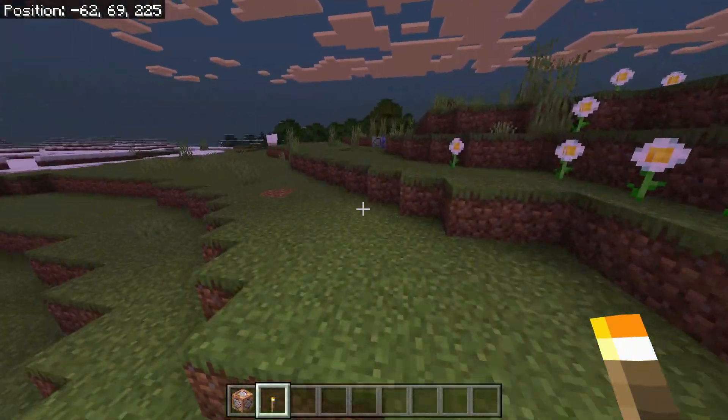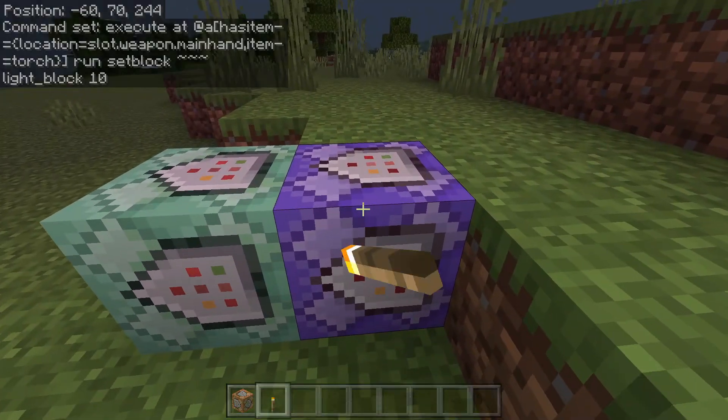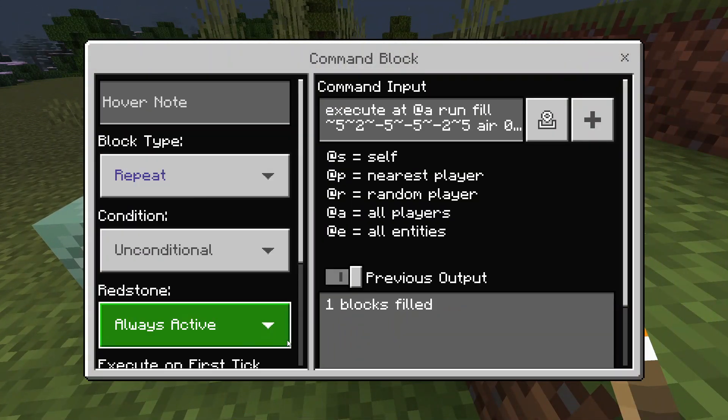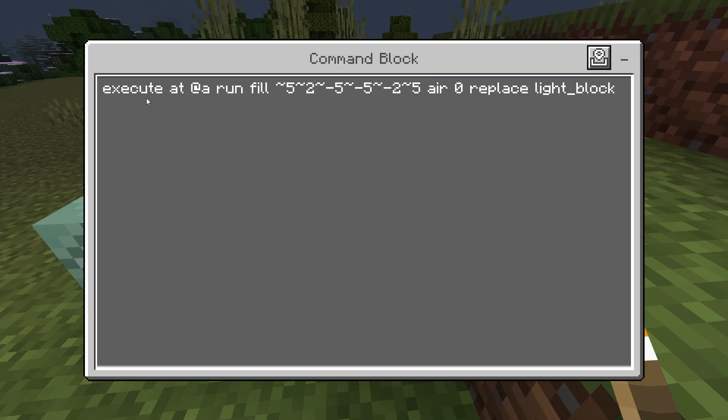I can walk around and as you can see, I will light up the night. Now let me explain how it works. Basically, in this first command block we are running it on Repeat Always Active, meaning it is going to repeat this command over and over forever. We are executing this command at everyone.